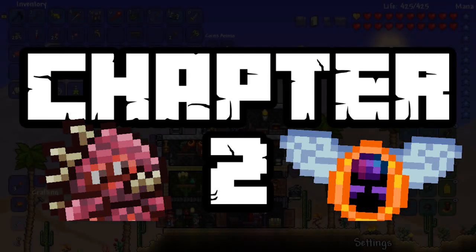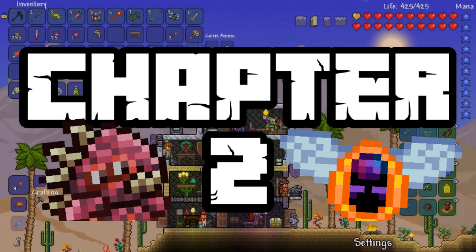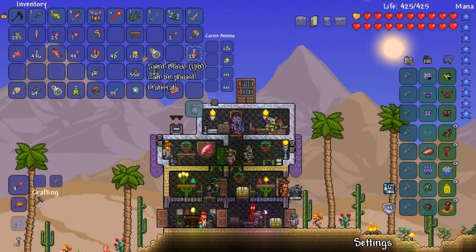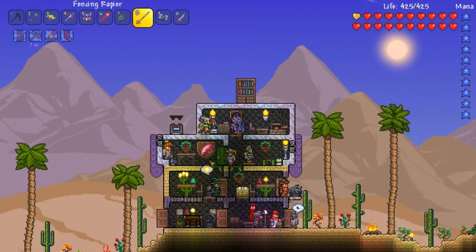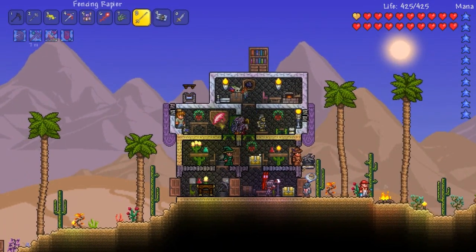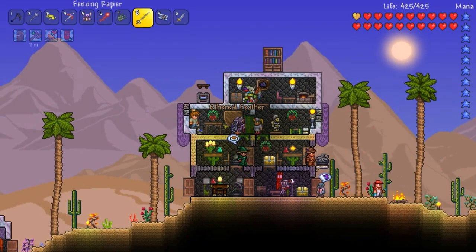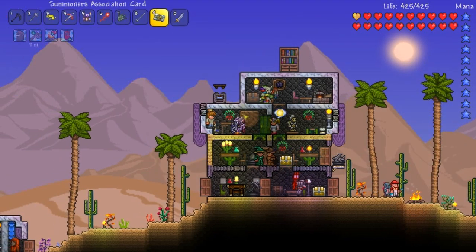Welcome back to Terraria 1.3 everybody - today is special. The pirate maps look different too. We are in the latest version of Tremor 1.2 - new stuff. Look at that, the ID changed for the item that was here. Ethereal feather - it lets you fall slowly, I don't know what the hell that is.